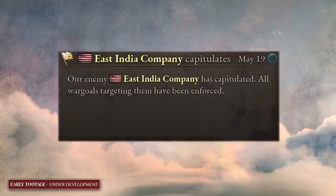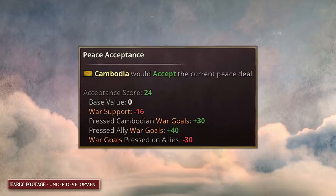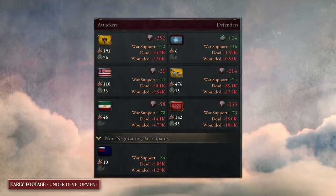If a country that has capitulated has any war goals against them, they will be automatically enforced — whether these be simple war reparations, ceding of land to the other side, or forcing a change in government structure. Just because a war leader capitulates doesn't necessarily mean the war is over. Everyone that still has a war goal targeting them is still involved, and even nations without war goals can still participate until they either capitulate or sign a peace deal.